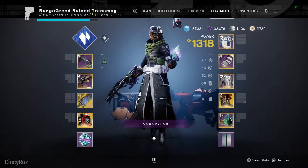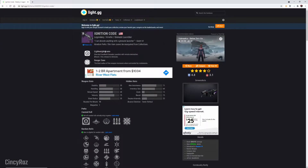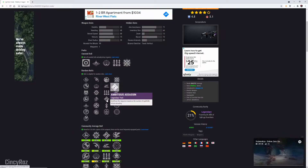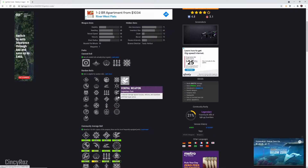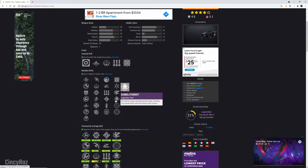Let me bring this up from LightGG. We've got Ignition Code, a Kinetic Grenade Launcher. It's got a perk pool here of Field Prep, Slide Shot, Surplus, Ambitious Assassin, Quick Draw, Lead from Gold — a bunch of damage perks. I would want Vorpal, but I haven't gotten that roll yet. As we can see, there's no auto-loading holster. So what are we going to do?